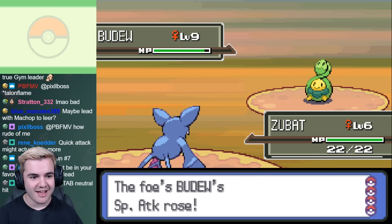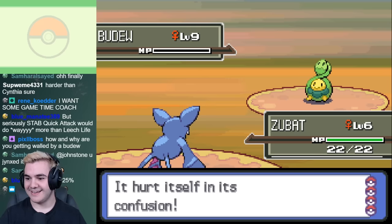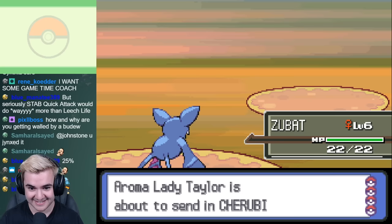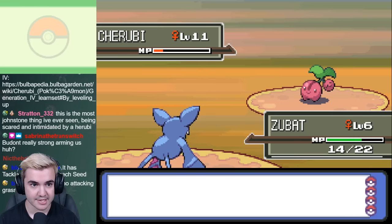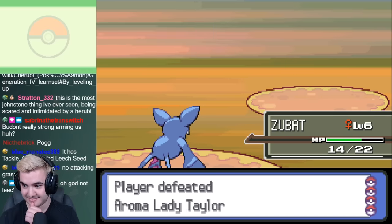I end up bringing back the Zubat that we caught earlier because it walls our team, but even that deals more damage to us than we do to it. This one Pokémon is harder than the entire Roark fight, but after a few attempts I managed to get it to hit itself in confusion to death. Thankfully this next bundle of cherries only used Growth and Tackle rather than Leech Seed, so after a painful 20 minutes we can finally move on.